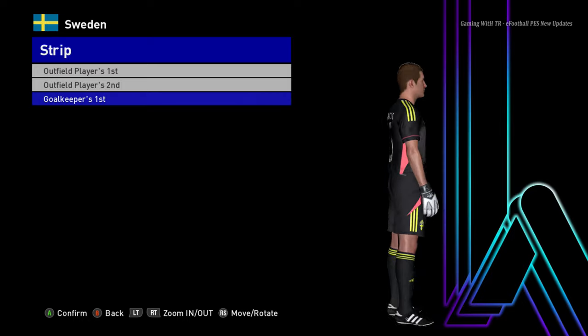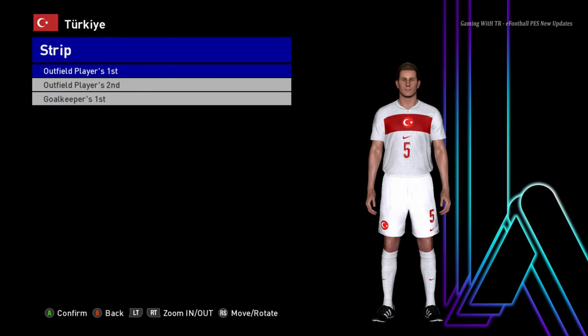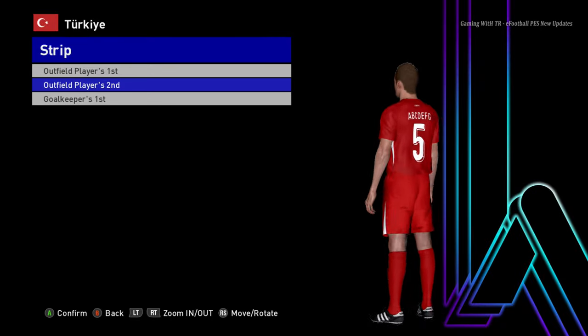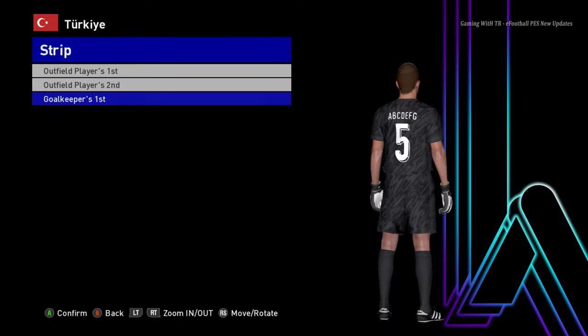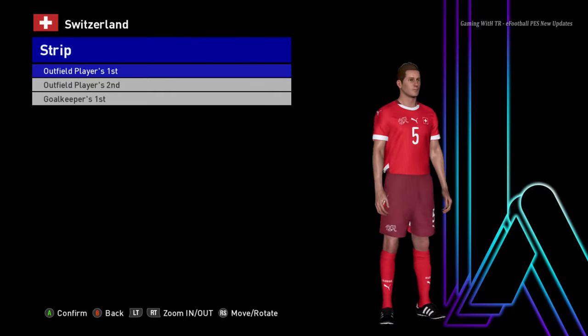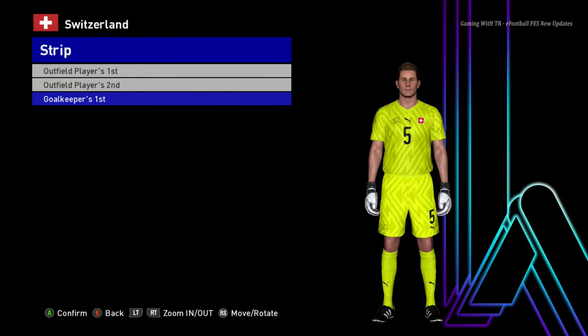I notice all goalkeepers seem to have the same jersey. Let's go for the next one — here is Turkey. This is the home jersey of Turkey, here is the away version, and here is the goalkeeper version. Next is Switzerland — here is the home jersey, here is the away jersey, that's cool, and here is the goalkeeper jersey.